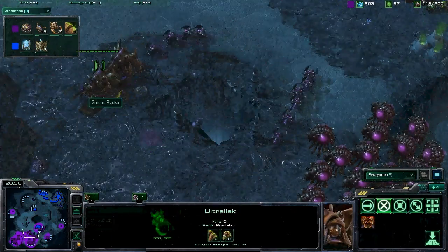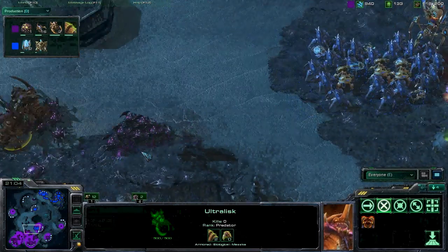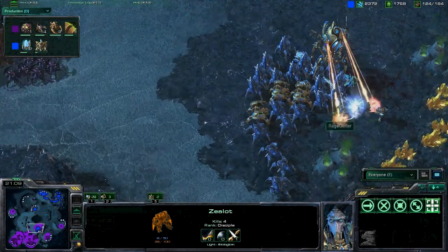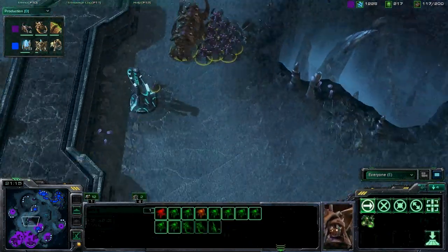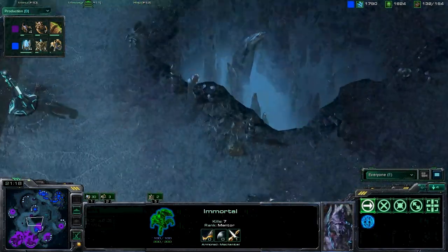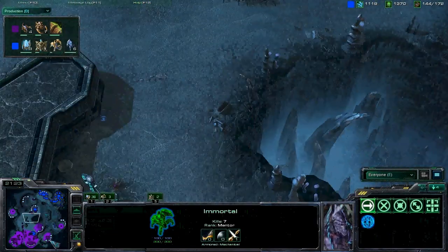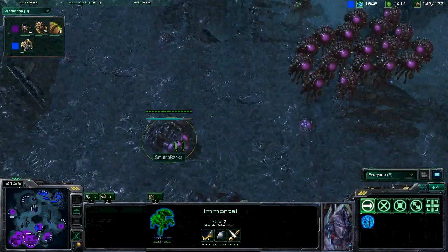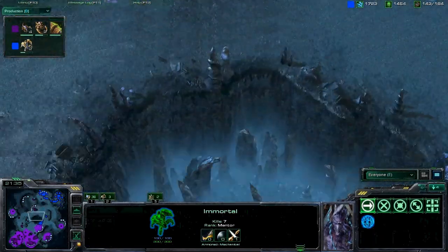This is a really, really tough spot. I don't think he's going to be able to hold this off. Looks like Smutna is going for a quick counter — maybe going to try to pull Ragequitter's army back. He's going to be able to take out this expansion pretty easily, and Ragequitter is going to fall back. Good move for Smutna right there.